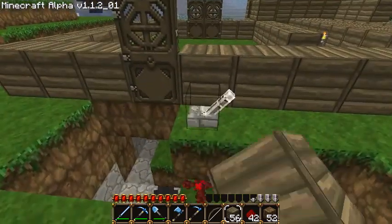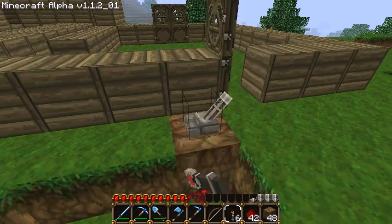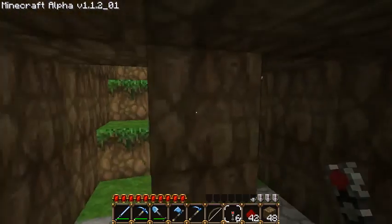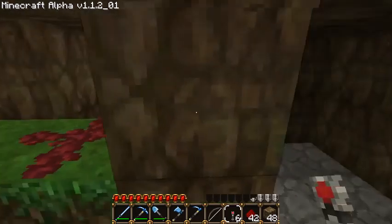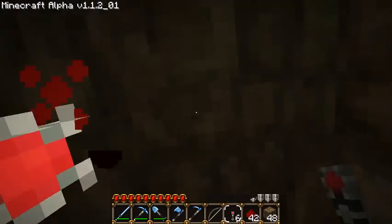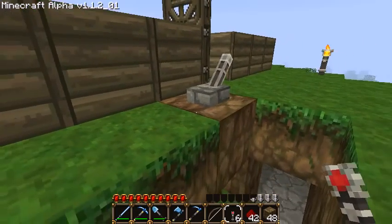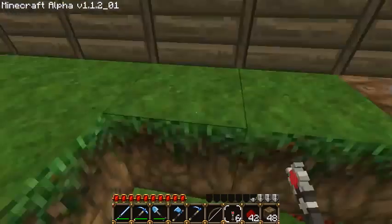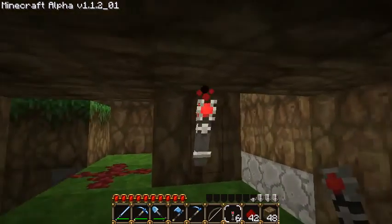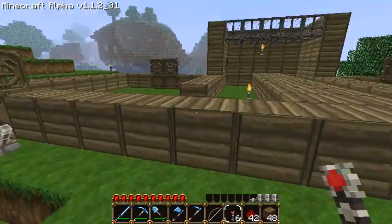I'll pause and set up the next step and then show you how it's done. Okay, step two is now done. When you turn the lever, the first door should open, and this is how you set it up: that redstone just stays right there, you build a block next to it, and then you put a torch under the door. This torch should be directly under that door, and the door will then open and close at the pull of the lever. I've done it on both sides — same thing, just that block there and the torch underneath.